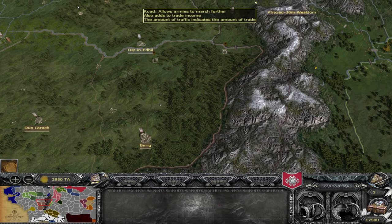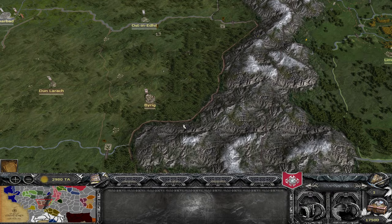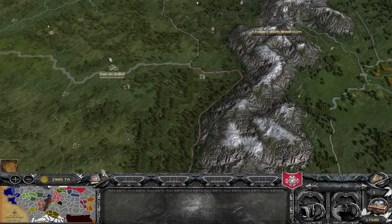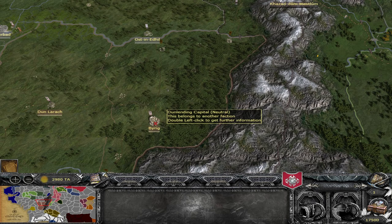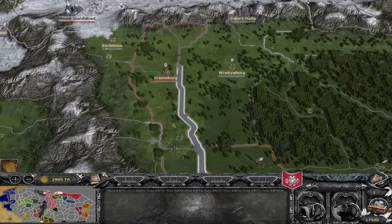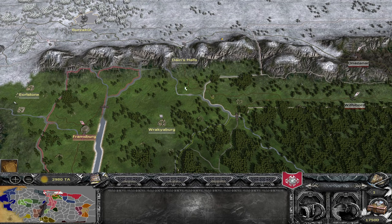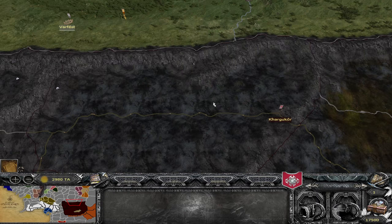Byrig's region has been expanded up to the mountains, so Hazardum West no longer reaches all the way down to border Byrig — the traversable border ends at the river. Byrig now has all of that land as part of itself and has also been upgraded to be a larger city size, which I'll cover in more detail in a Dunland developer diary in due course. Racksburg has been moved slightly southwest, so it's no longer within a day's walk of Dane's Halls. The Mordor settlement of Seragost has been renamed to Kargu Kor, and the region has become Seragost instead — a minor name change.